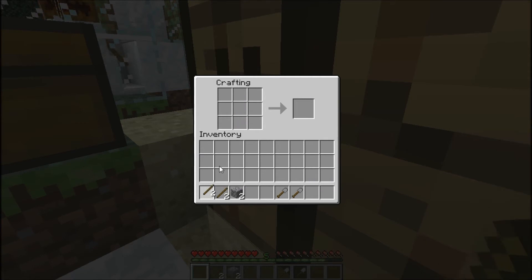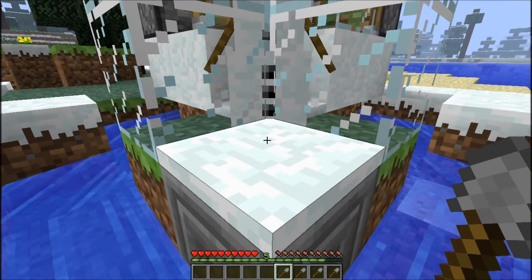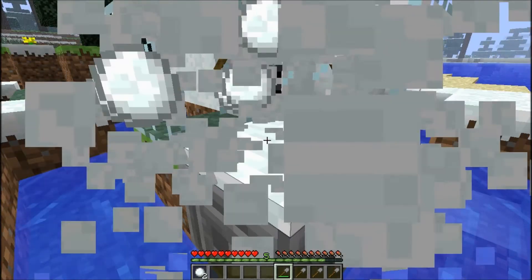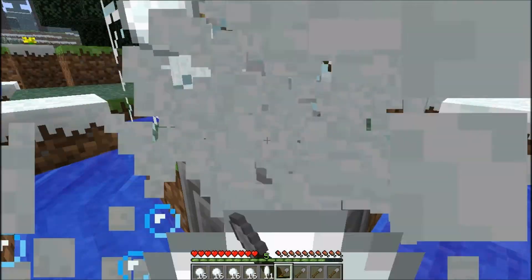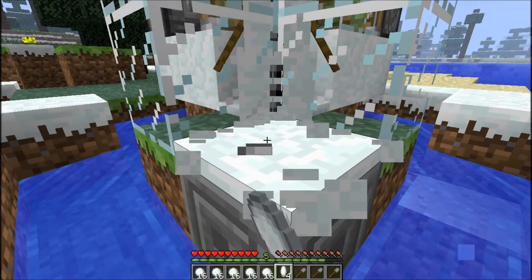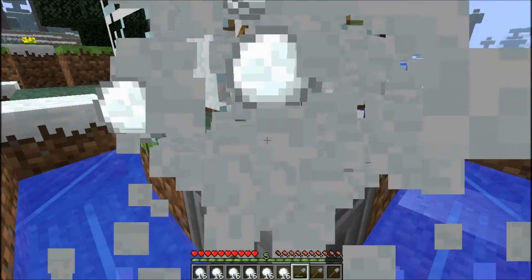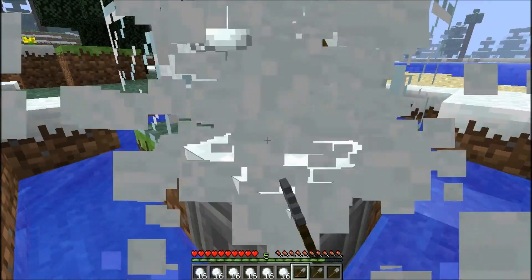Here we are finishing round two. I may do this for a cobblestone generator — build one up, since the setup would be nearly identical to this, and then just harvest cobblestone forever until I get a double chest or two. I think I'll use a lot of stone bricks with the snow; I think the two look pretty good together. Anyway, I will be right back to show you how much snow I had at the end of this, after a full stack of sticks and cobblestone.